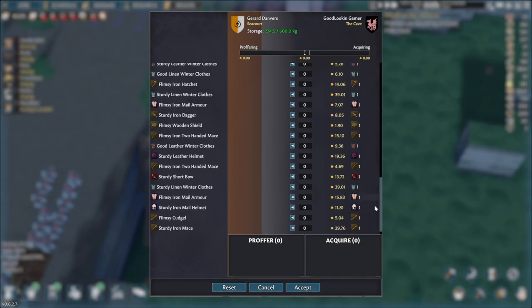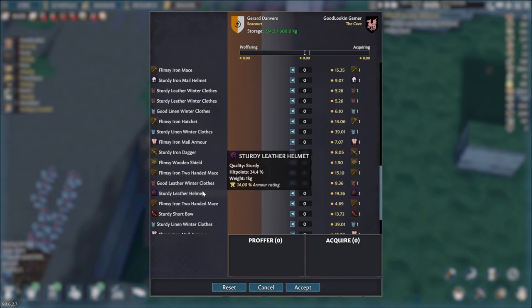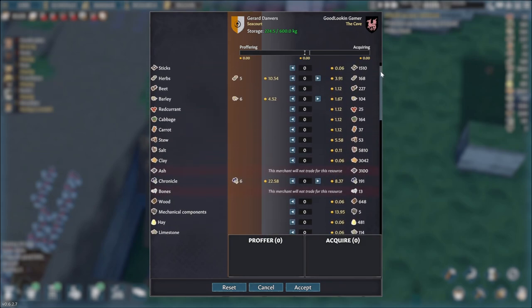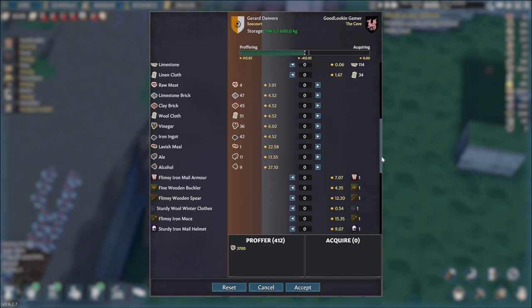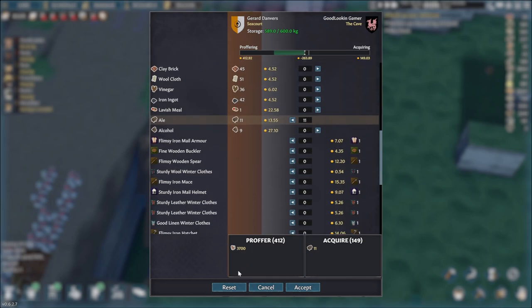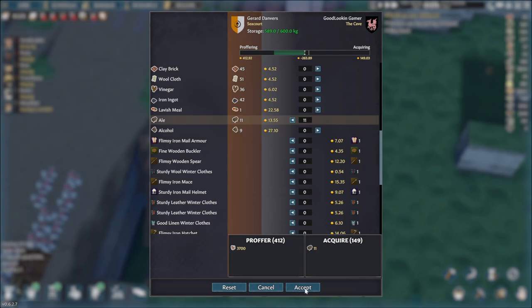Let's take a quick look. Scroll down — is there anything we really want? The short bow would actually be okay. Clothes-wise, now we can make some of our own. I don't think we need anything right now, and if I'm completely honest, we don't have a whole lot of things to sell either. We'll give them all the salt, and in return we'll take the ale. That's gonna improve our relationship with them, so we'll do that. Fantastic.